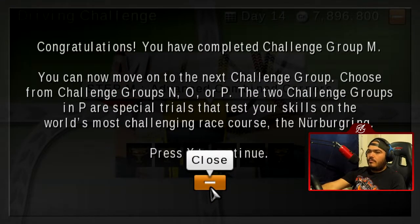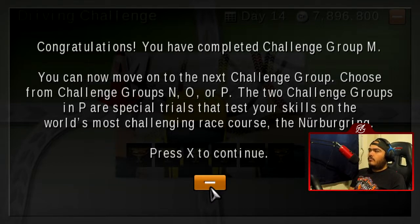Congratulations, you have completed Challenge Group M. You can now move on to the next Challenge Group — choose from Challenge Groups M, O, or P. Challenge Groups P are special trials to test your skills on the world's most challenging race course: the Nürburgring.